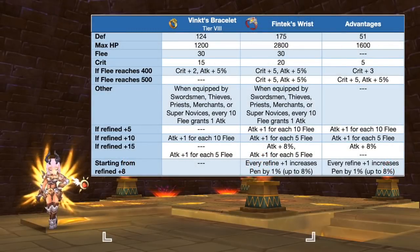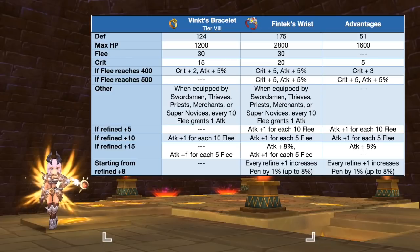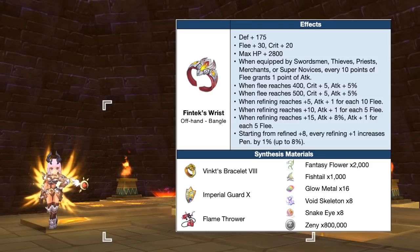Up next we have Fintech's Wrist, which is the synthesis of Vinx Bracelet. This offhand gives superior offensive stats for the auto attack build of melee classes. In comparison to a tier 8 Vinx Bracelet, Fintech's Wrist will grant extra plus 51 DEF, plus 1600 max HP, and plus 5 CRIT. Refining it to plus 15 and reaching 500 FLEE is ideal since it will grant a total of 8% PEN, 30 CRIT, 18% attack, and 6 attack for every 10 FLEE.